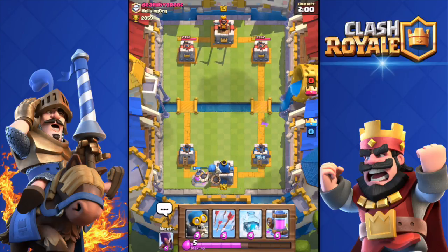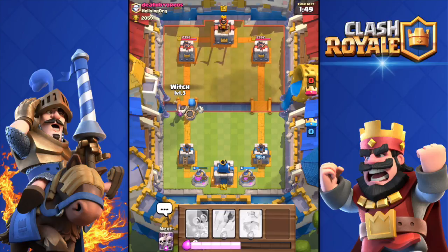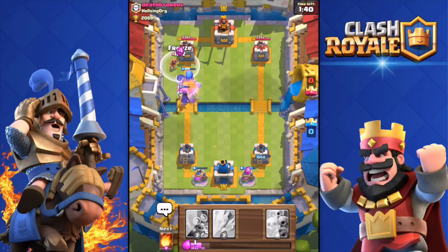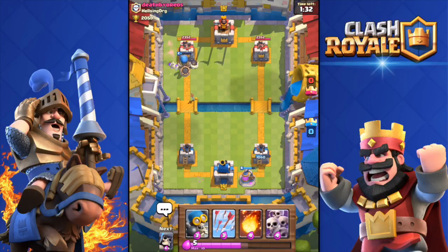The giant skeleton needs to get to the tower, drop the bomb, and deal around 1000 damage — with two bombs we can get a tower down. I'll drop the witch behind him. Hopefully he's out of elixir after that big push. He has a knight and wizard — I hate wizards. I froze that, he killed the witch, used arrows, and boom — the bomb hits for 900 damage. Not bad at all.